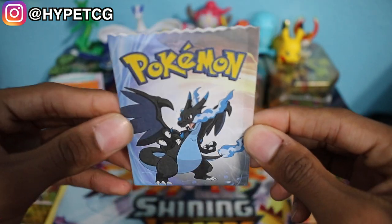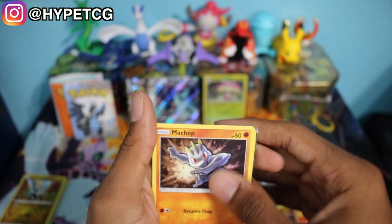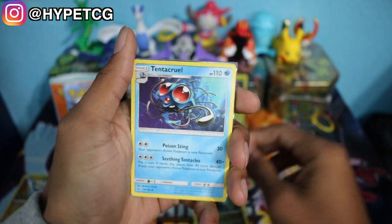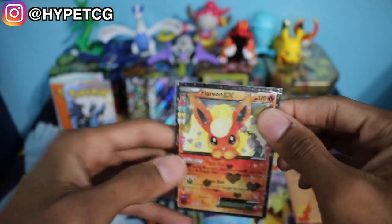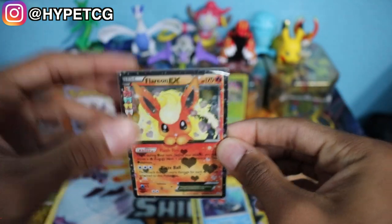Now we're going to get into the Mega Charizard pack. Here we go: we have a Machop, a Hakamo-o, a Dino, a Tentacruel, and we have a Flareon EX from the Radiant Collection. Very nice — I don't have this Flareon yet, so that is definitely a good add to the collection.